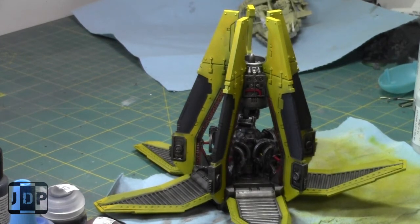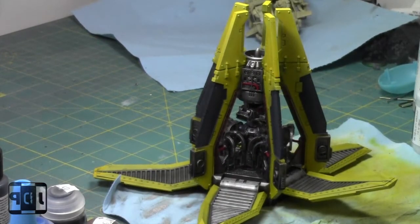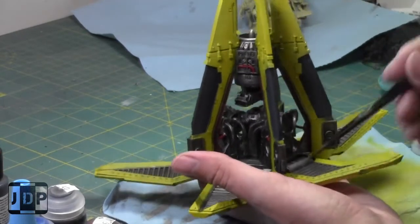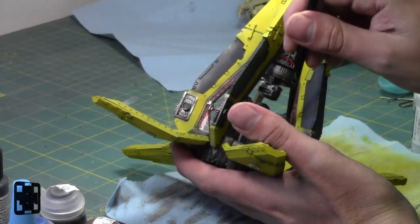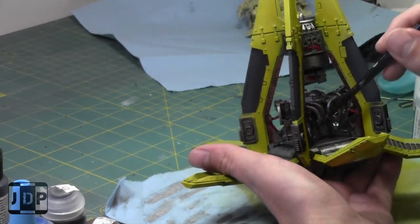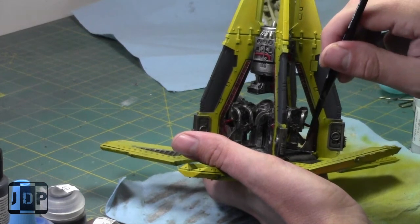I think the reds are probably dry now — I thinned them down with some Lahmian Medium — so I'm going to paint the reds down a shade. In cases like today's where I've hit it with a lot of shade that isn't dry yet, I am going to use the magic of television and just take a break. That way I can keep painting for a slightly longer amount of time. I'm only about half an hour into this video but I'm going to be running out of stuff to paint very shortly because it's all going to be drying.